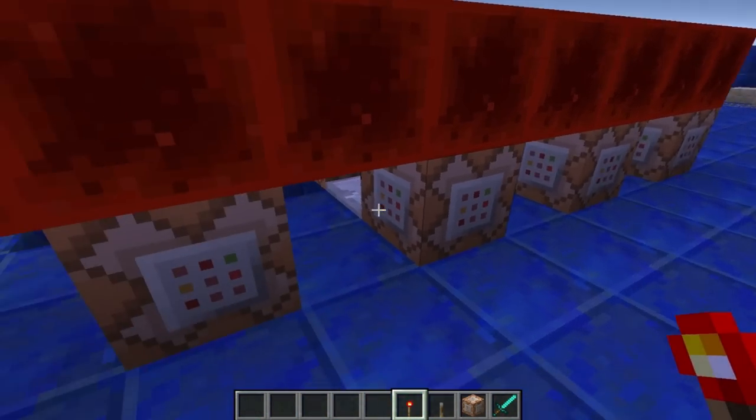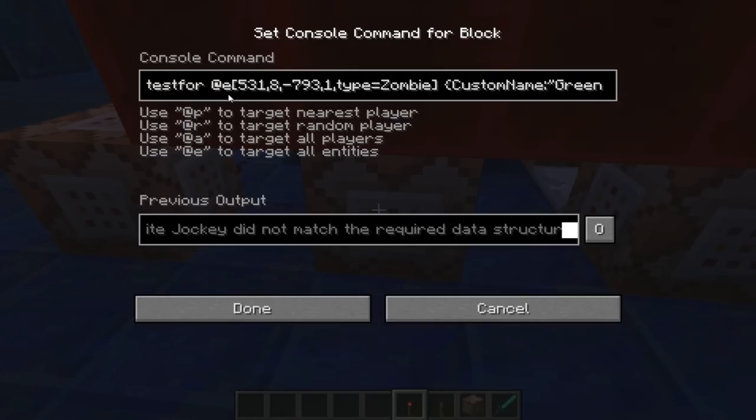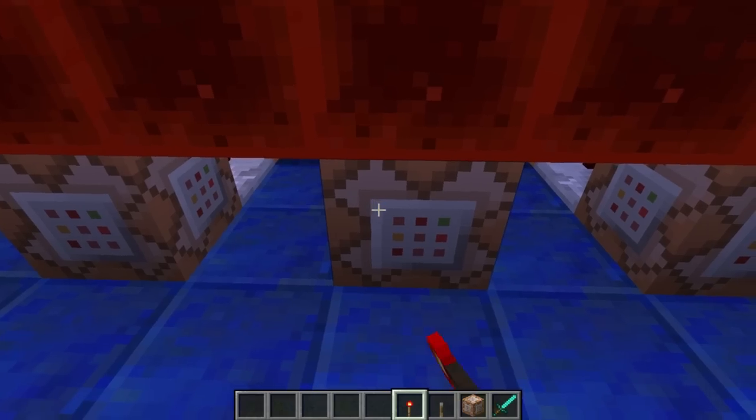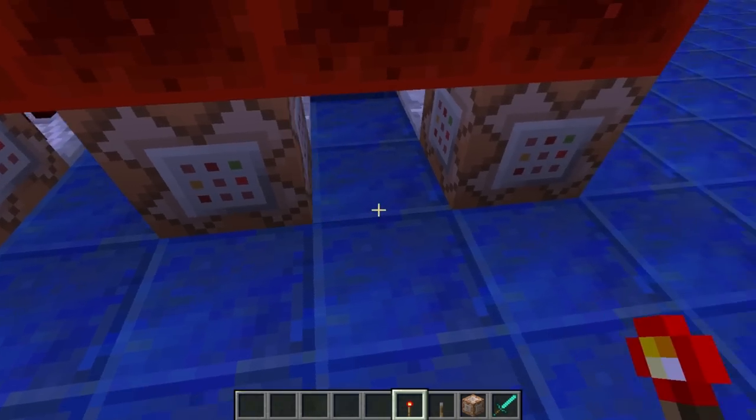These four command blocks here check for zombies using the new @e selector in 1.8. Finding out how to do this little custom name tag at the end was quite tricky, because it used to be that you just put name equals in there, but now you've got to give it a data tag at the end. We did that for each one — the data tag is different for each zombie name.